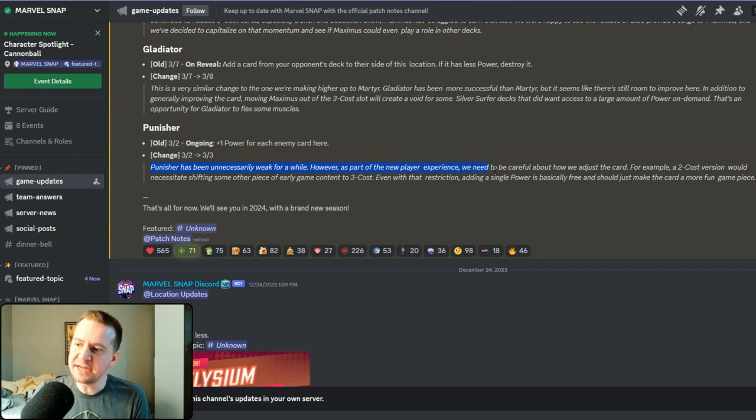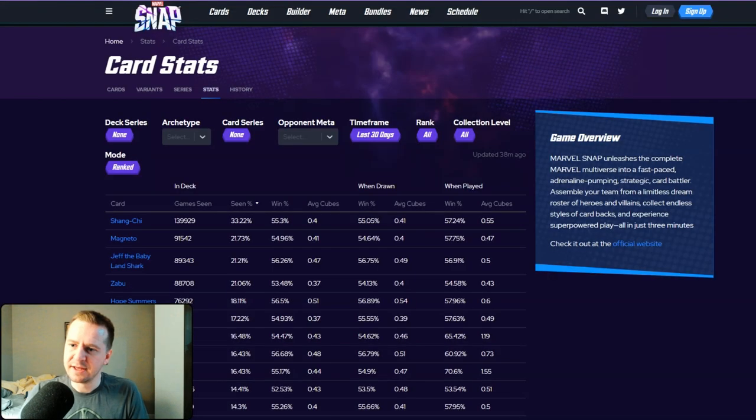However, as part of the new player experience, we need to be careful about how we adjust the card. For example, a 2-cost version would necessitate shifting some other piece of early game content to 3-cost. Even with that restriction, adding a single power is basically free and should just make the card a more fun game piece. So it sounds like they're trying to make the card better.